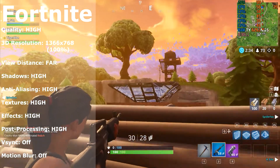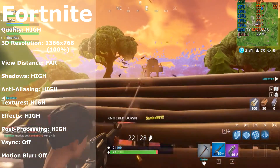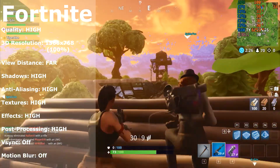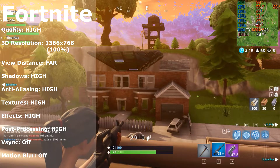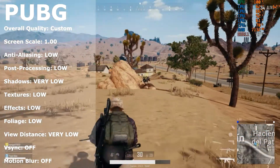Another game we tried is Fortnite, which is another game that isn't particularly demanding on your system. I set the quality to high with V-sync and motion blur off as well. This got me a stable 30 fps; however, lowering the settings to around medium or low could provide more fps, sacrificing visual quality for performance.